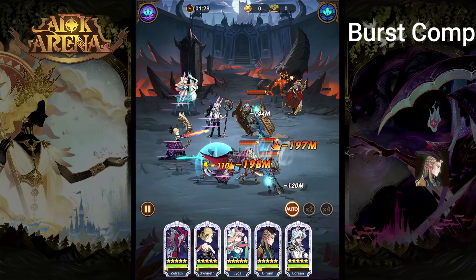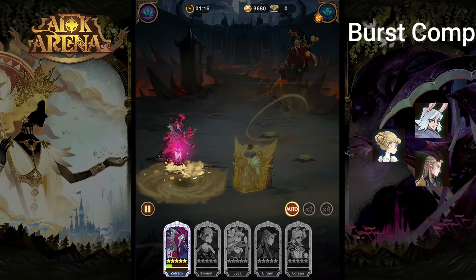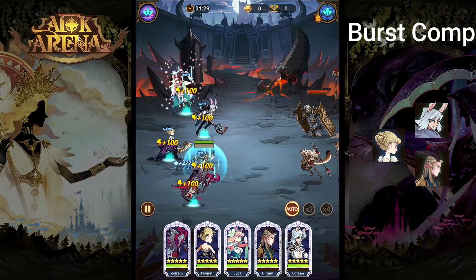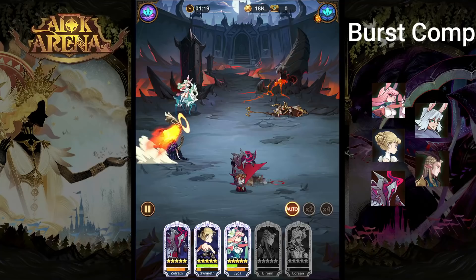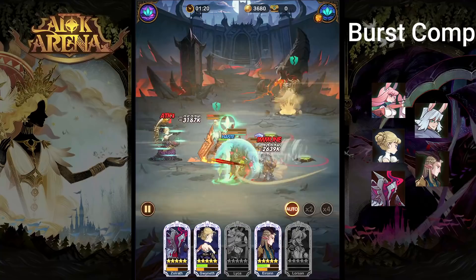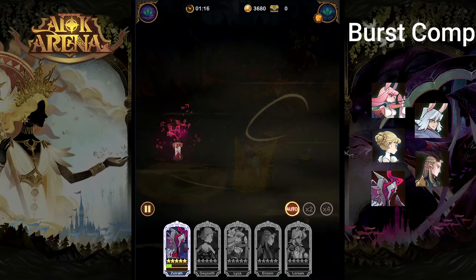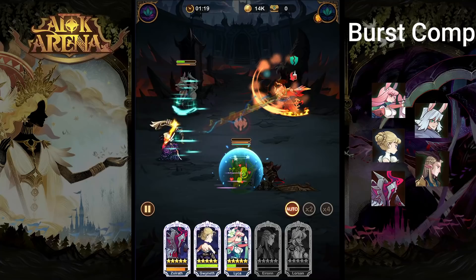The next team is a burst composition using Eron in the front row to group enemies up, allowing Gwyneth's lightning arrows to hit four enemies from the back mid row. We're also going to use a Lawson as a sacrificial lamb in the front row, to link the damage between those enemies and allow Gwyneth to deal even more damage. Then we bring a Laika for the haste and a Zulrath to slow the enemy's entry into the battlefield. If we don't have a Zulrath, we can use Estrelda instead, but Zulrath's passive is going to be really strong in conjunction with Eron. The grouped-up enemies all get hit by Gwyneth's lightning arrows dealing massive damage, also interrupting them. The Lawson link makes them take effectively double damage, and the haste plus armor break from Laika adds to the effect — bursting them down pretty fast.